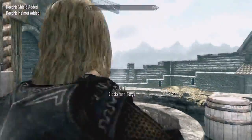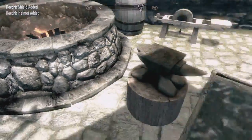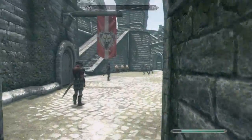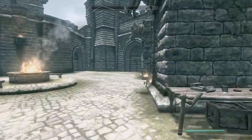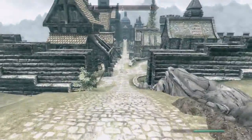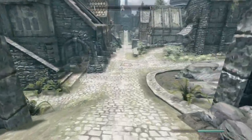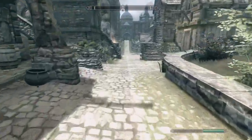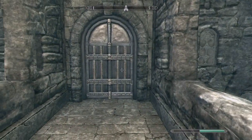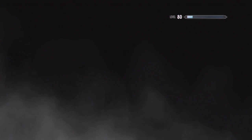Now that we have all that stuff made at the forge, we're going to turn around, walk right down this path, go into this big courtyard, follow it to the right, and head to our house in Solitude. Your house in Solitude is called Proudspire Manor. It is obtained by having 20,000 gold for purchase and you have to do a quest for the Jarl of Solitude, which will unlock the ability to buy it. Once we get inside, I'm going to show you exactly what we have to do to make these awesome potions.